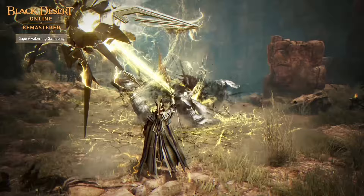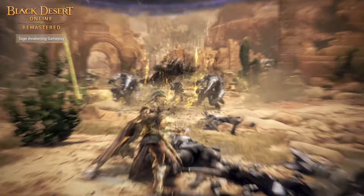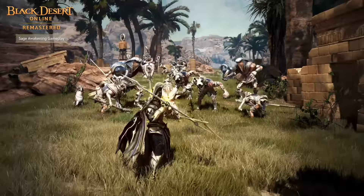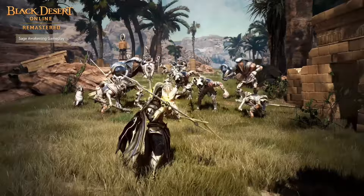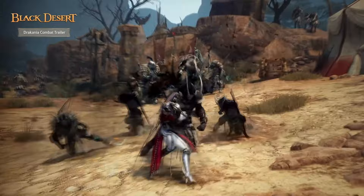Sage has amazing animations and can do an insane amount of AOE damage. This class is powerful at all stages of progression. The Succession and Awakening have distinct differences in playstyle, but both are really good for beginners. They have large AOE skills, great mobility, and insane damage. Sage really is good at all stages — early grinding, mid-game grinding, and full endgame content. He is one of those rare classes that can be put into any scenario and will be able to perform.